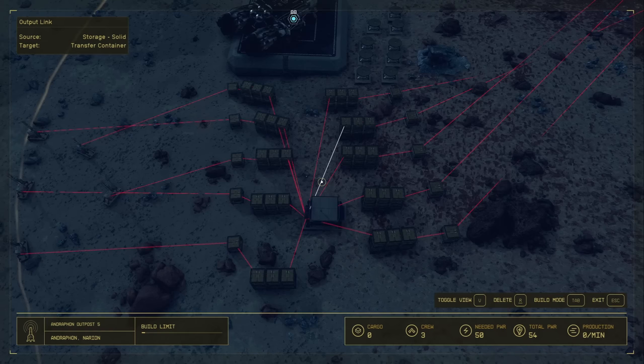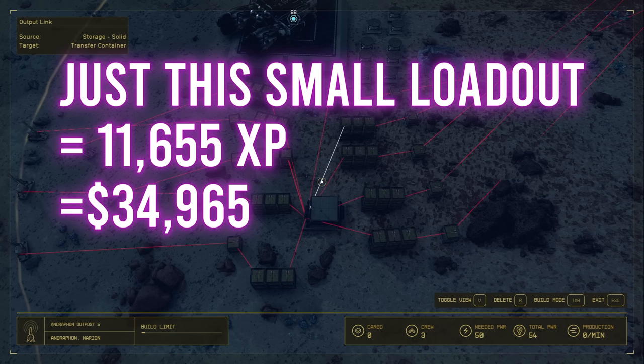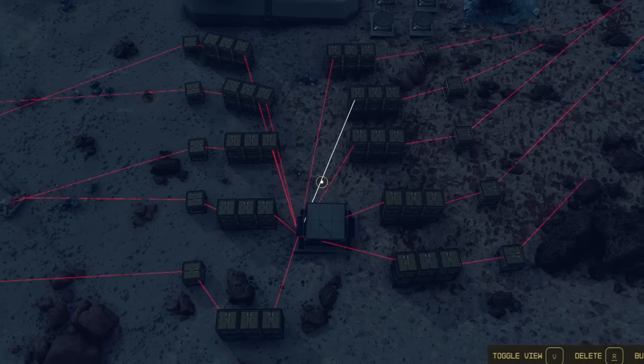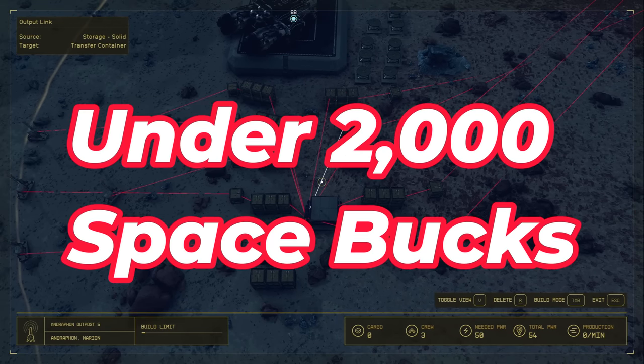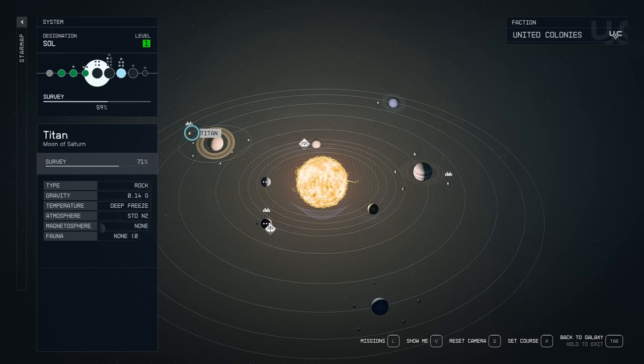Hello everybody! Today I'm going to show you how to make a very awesome XP grind that will net you 11,655 XP per batch. All you have to do is walk up to the bench and it will pull from all of your storage containers. It's only going to cost you a little bit under 2,000 credits to buy all the materials to start.